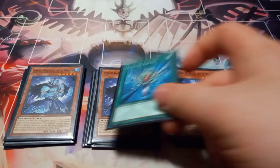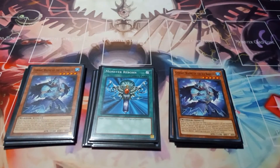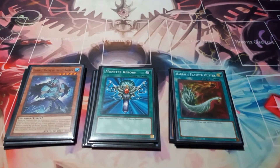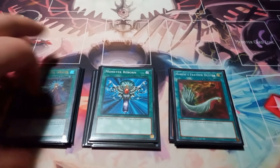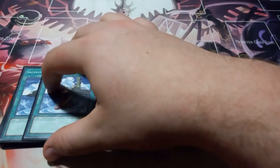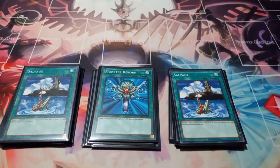Moving on to the spells, I play one copy of Monster Reborn, just because it's actually decent in this deck — target one monster in the grave and special summon it. One copy of Harpie's Feather Duster, since this deck does like to go first or second and backrow decks are annoying. One copy of Called by the Grave to stop hand traps, or an Aleister my opponent is trying to use while activating Invocation. Then I play two copies of Salvage, which lets you target two water monsters in the grave with 1500 or less attack and add them back to your hand.